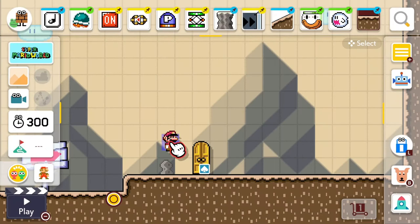All right, so now we've reached the tutorial section. You can see along the top of the screen we've got everything needed to make this contraption. Pause the video now and get everything pinned exactly as shown: noteblock, Buzzy Beetle, on/off switch, tracks, P-switch, spring, semi-solid, one-way gate, gentle slope, clown car, boo, and the ground pieces.